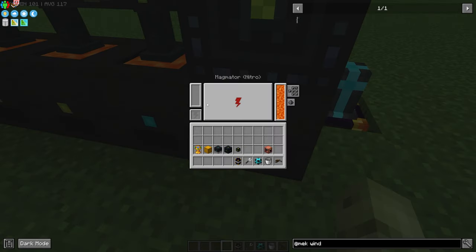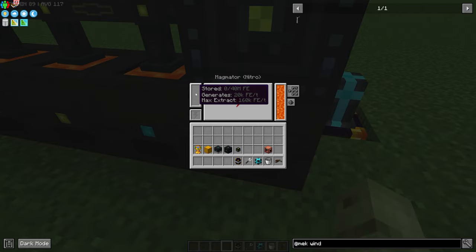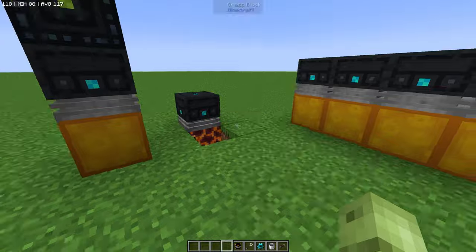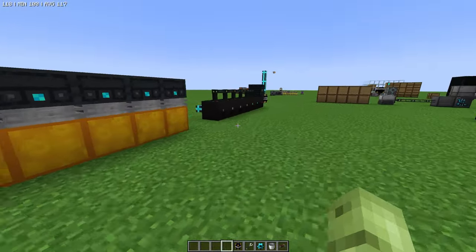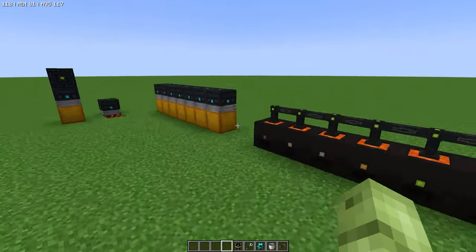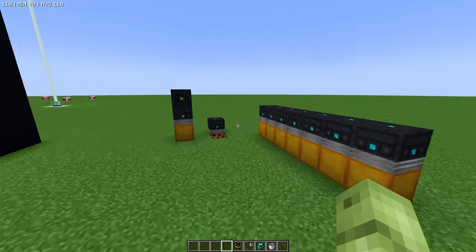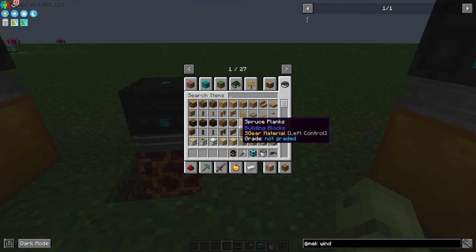The magmators will store energy for you even if you don't have a separate storage block — it's not just sitting there wasting energy. I hope this has helped you out. Leave some comments below — tell me if this is going to help in your early game, and if anybody has had any experience with soul lava underneath these thermo generators, let me know.